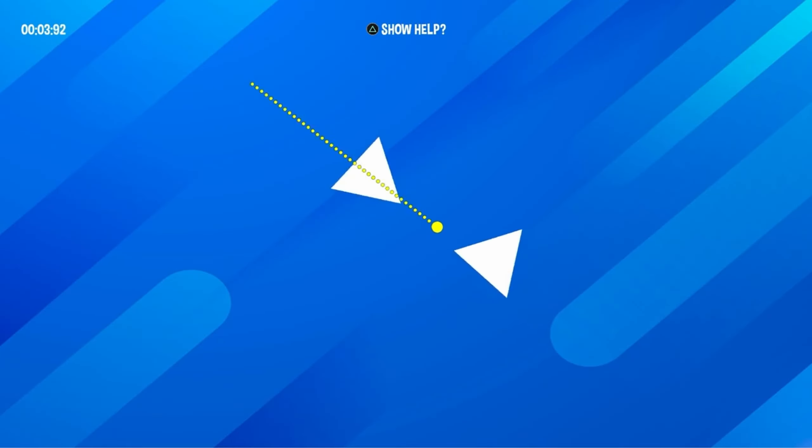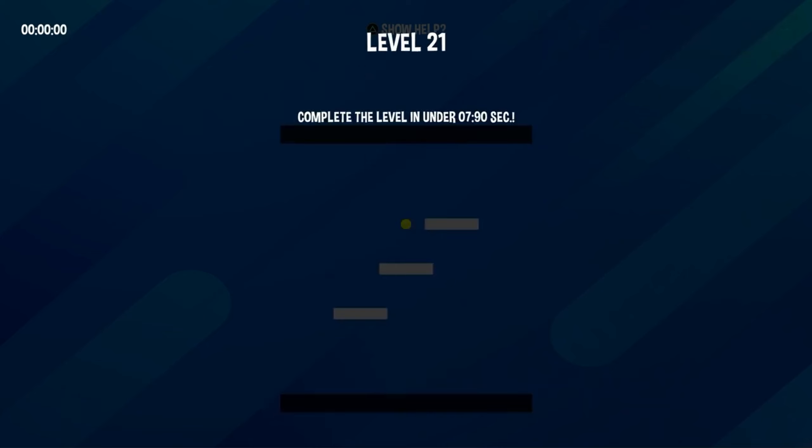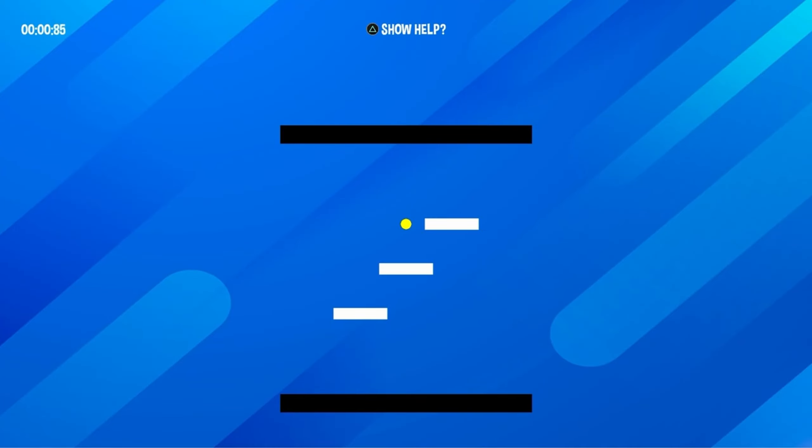How's it going everybody? Puzzle Mobile here, bringing you an absolute banger list of easy, cheap, fast platinums that are on sale right now on the PlayStation Store for the November savings sale that goes until November 22nd, so for the next two weeks.